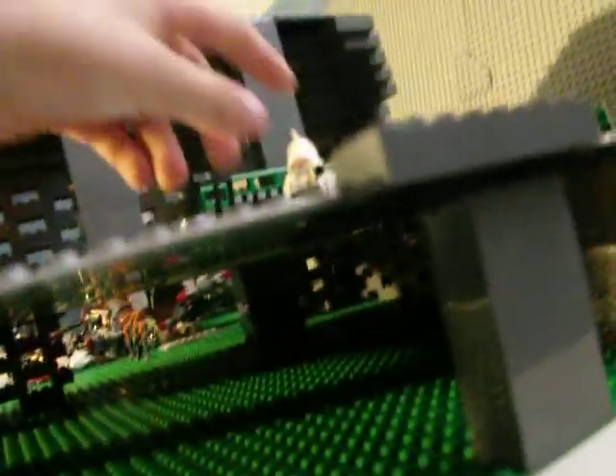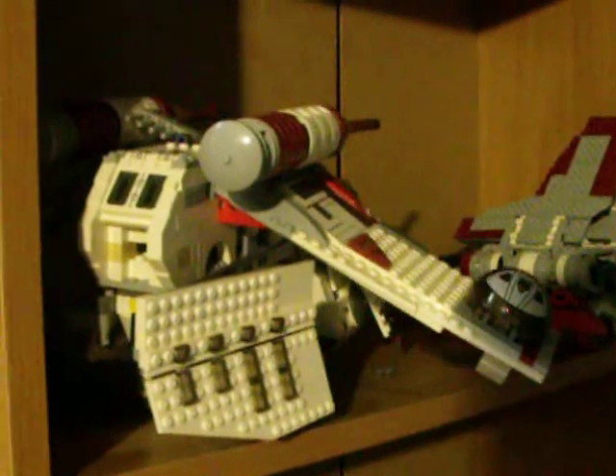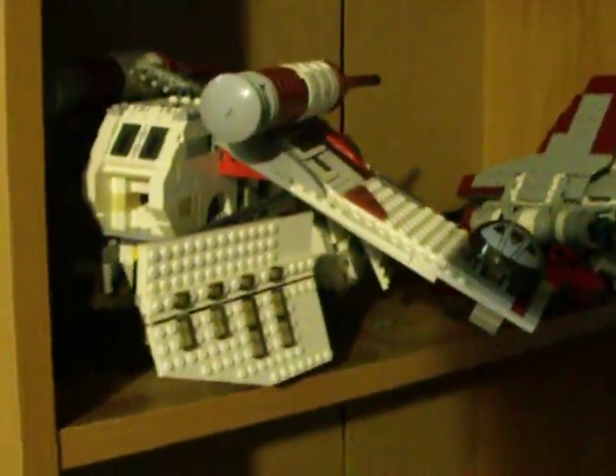I'm ordering a hundred of these white four-by-four plates so I can build a big snow base without having to be green with white turrets. I'm probably gonna turn my attack shuttle into a snow attack shuttle. Or I might change this one into a 327th Corps star corps. Maybe recommend Texas Lego Boy to make it 327th.